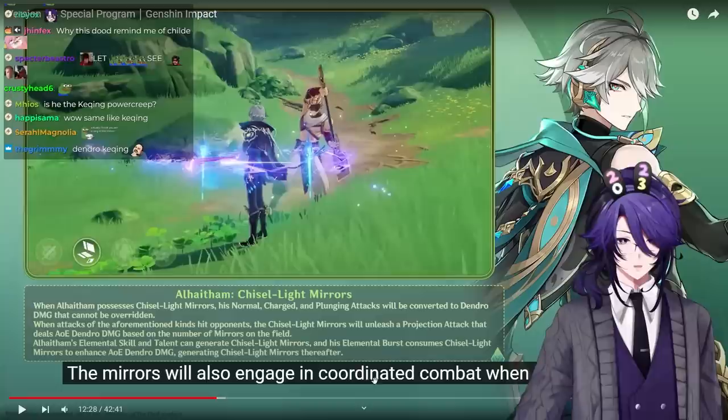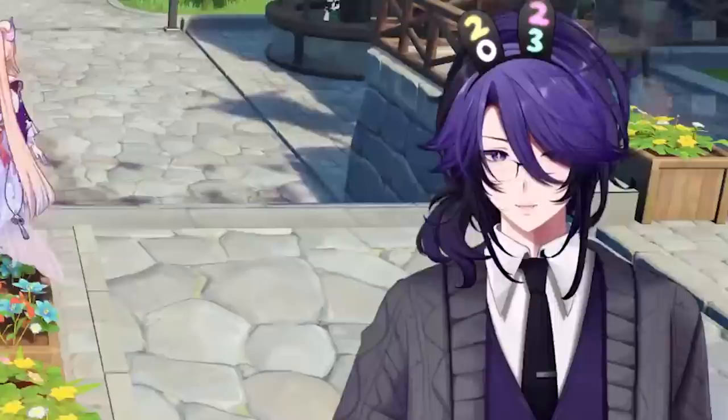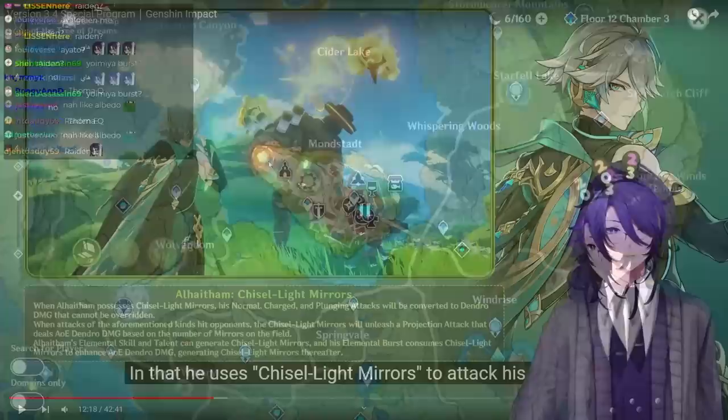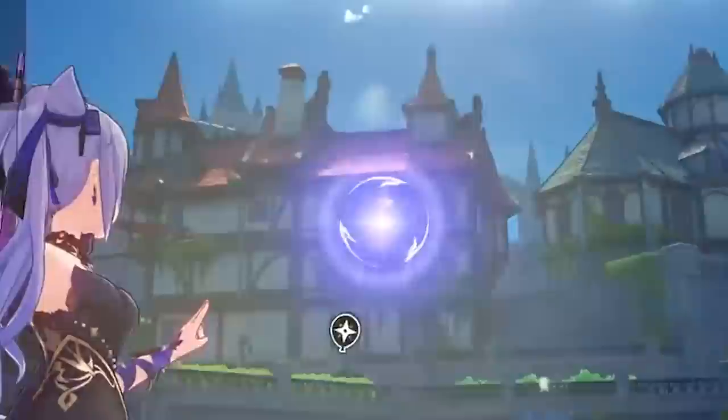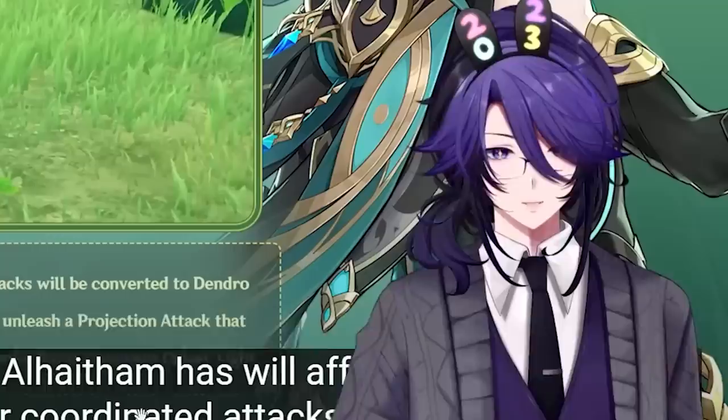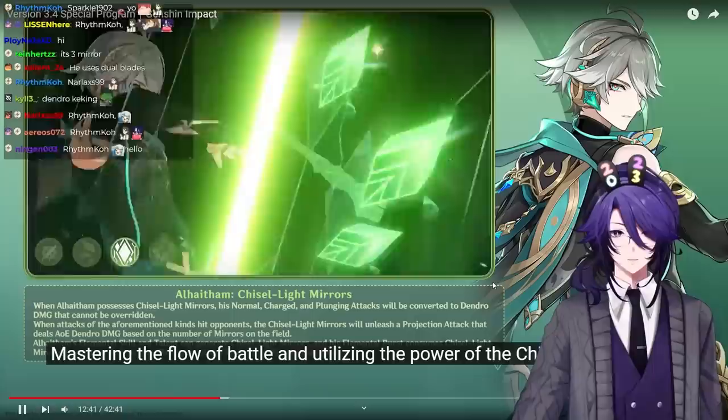The mirrors also engage in coordinated combat when hitting an enemy — it's like Layla, it stacks up over time and then fires at enemies. Right here he's teleporting, similar to Keqing's E. When he punch-attacks, a bunch of mirrors fall down, and when he attacks a couple more times, more mirrors fall down. He needs to be on-field but he's going to be a really fast Dendro applicator, hopefully.